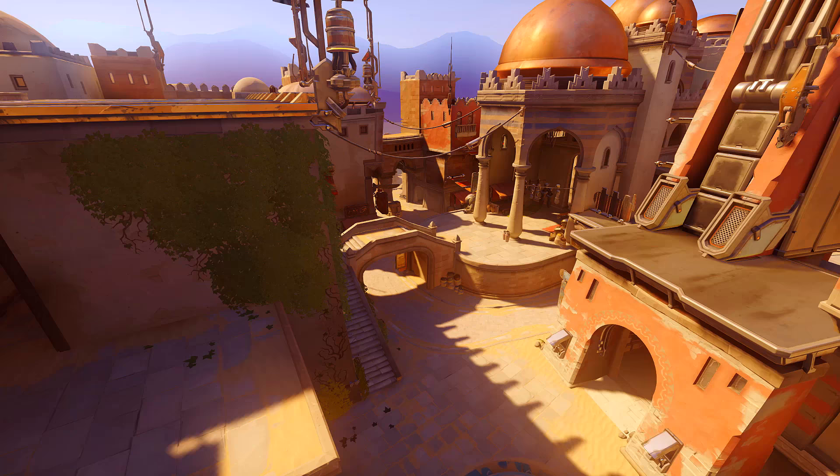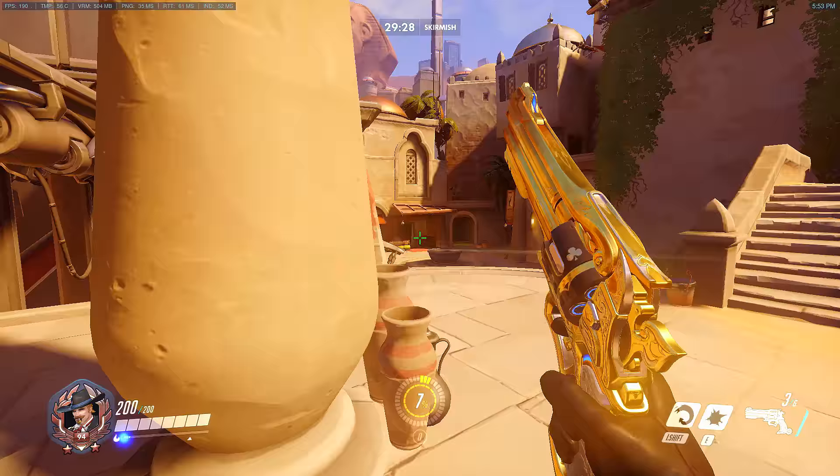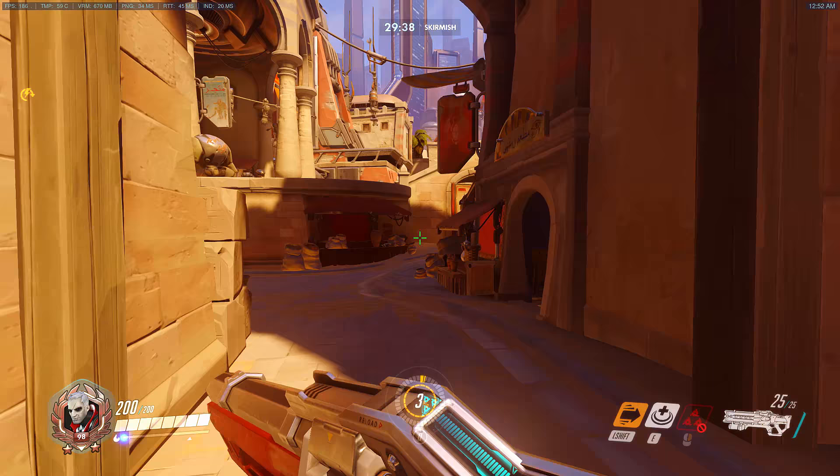The next two jumps are going to be featured on Temple of Anubis. The first one is very practical when attacking the first point. Walk up to the sandbag here, jump up on the red fabric, and jump again. This jump is very practical if you've already broken the initial line of defense on this high ground and they've backed off to defend the point itself. DPS users such as McCree and Soldier can take advantage of this high ground and use this pillar as cover while they strafe and deal damage from a very strong angle of attack.